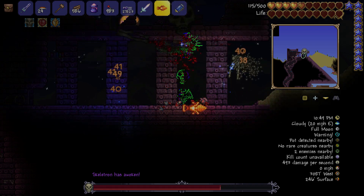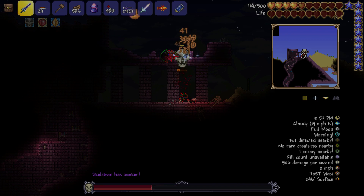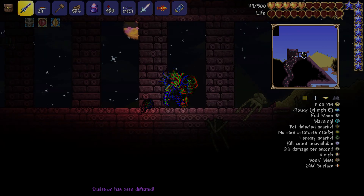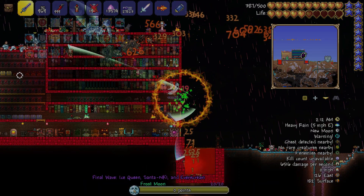A tip for Skeletron: he's not that hard, but the easiest way to beat him is to take out his hands first, then take out the skull. The hands are the ones that really do everything.